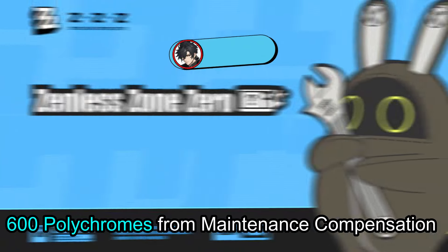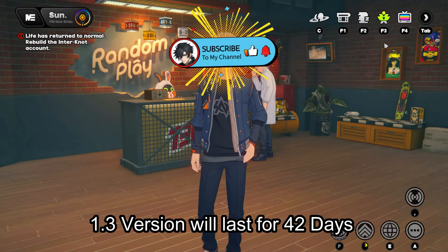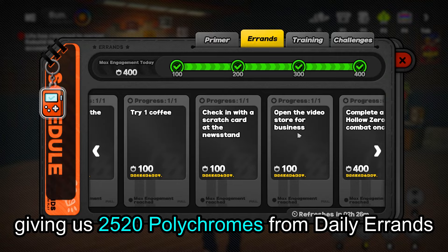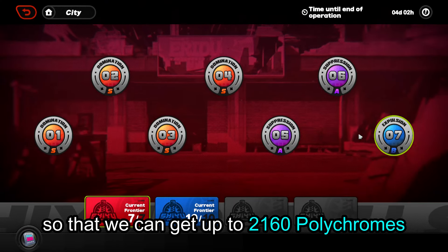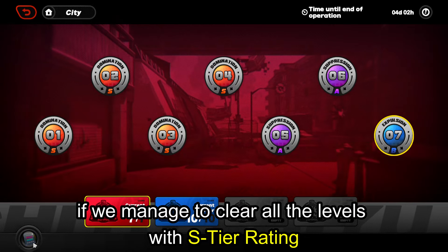We will start this version by getting 600 polychromes from maintenance compensation. Version 1.3 will last for 42 days, giving us 2,520 polychromes from daily errands and an extra 360 from weekly errands. Shiyu Defense will get three resets during this period, so we can get up to 2,160 polychromes if we manage to clear all the levels with S-tier rating.